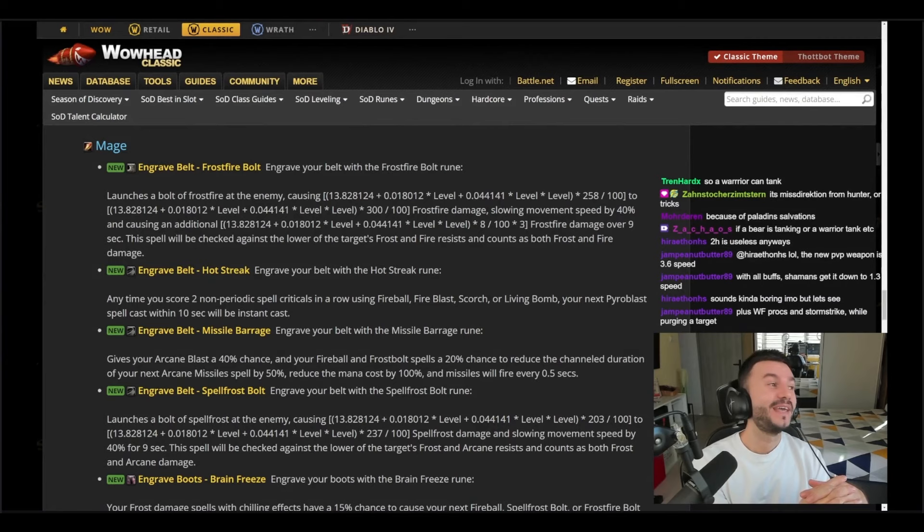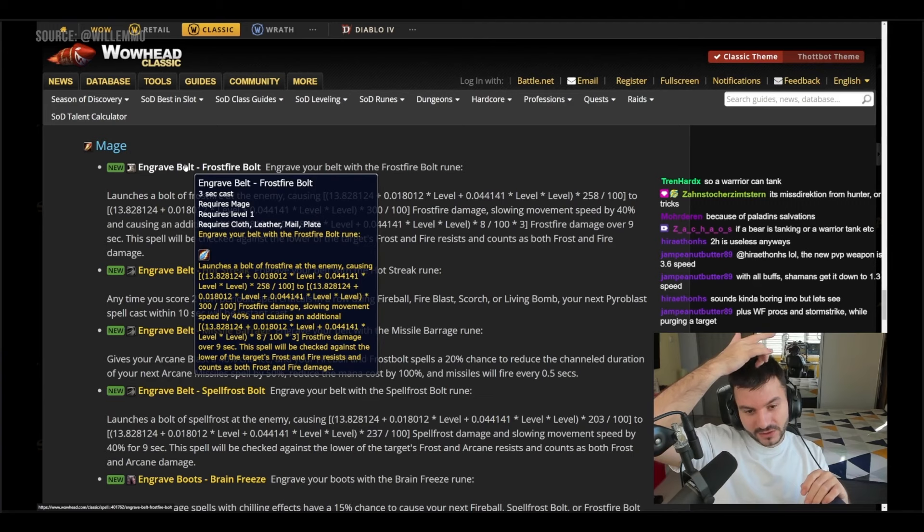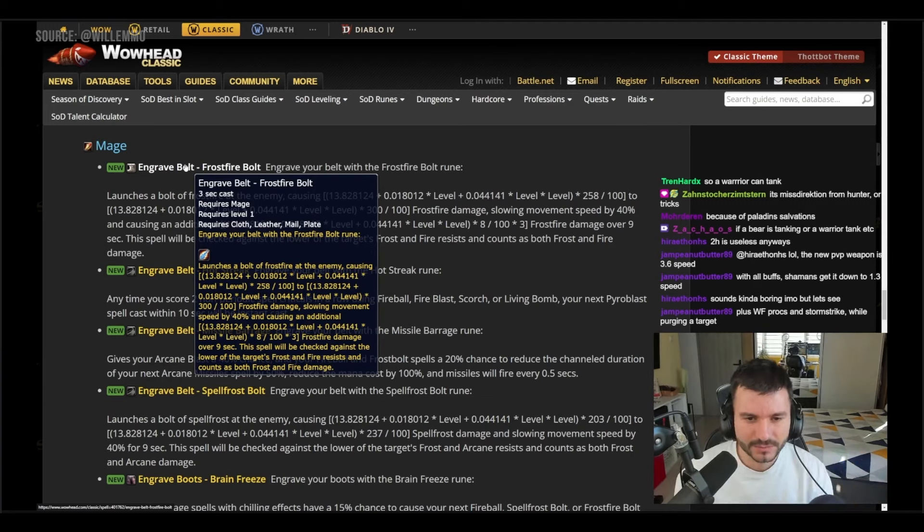The first thing I read is Frostfire Bolt — no way! Engrave belt with Frostfire Bolt: launches a bolt of frostfire at the enemy causing a scaling amount of damage, probably one-to-one or one-to-0.84 spell power scaling. This spell checks against the lower of the target's frost and fire resistance, counting as both frost and fire damage. Does it apply a slow? Yes — causing 40 percent movement speed reduction.